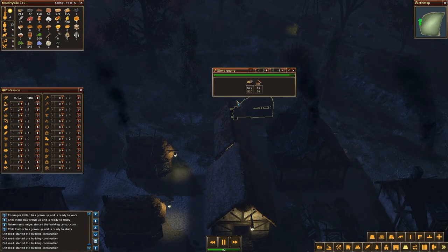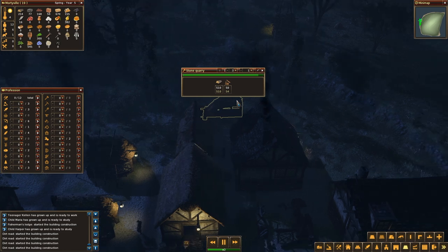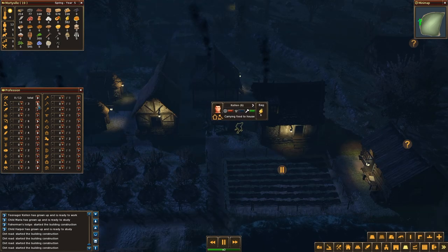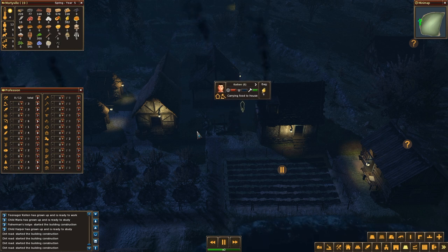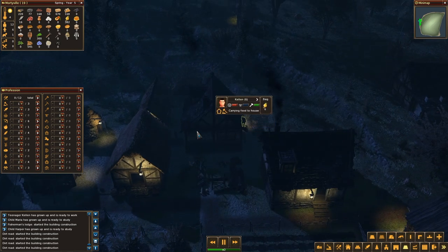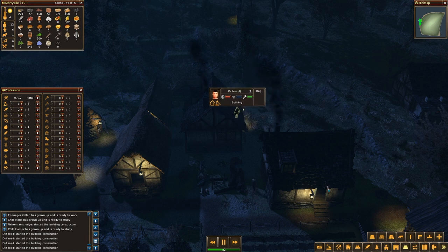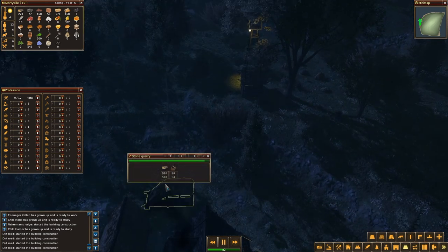Let's cancel this. Meanwhile the quarry should be ready — not yet. What's my builder doing? He's bringing in materials — carrying food to the house. The builder is carrying food to the house, okay. He was probably hungry. The tools is something I will have to look into, because I think without tools people are working a lot slower than they should. I think that's a thing.